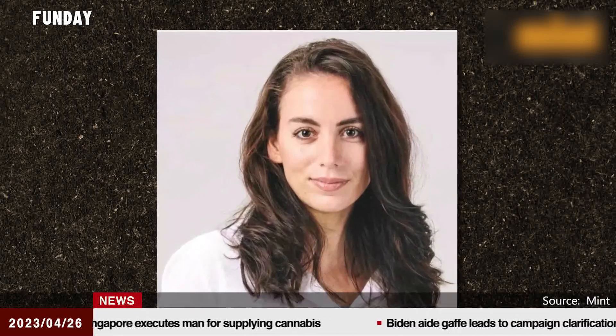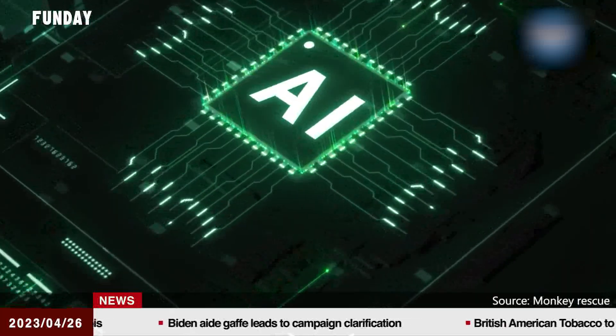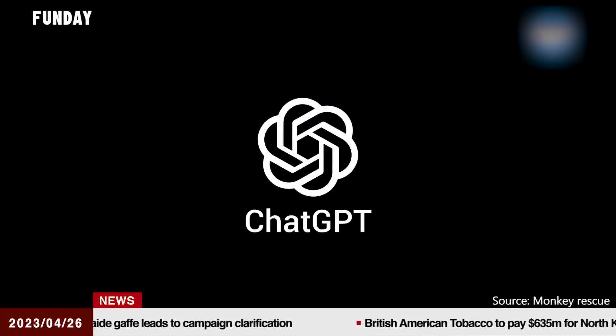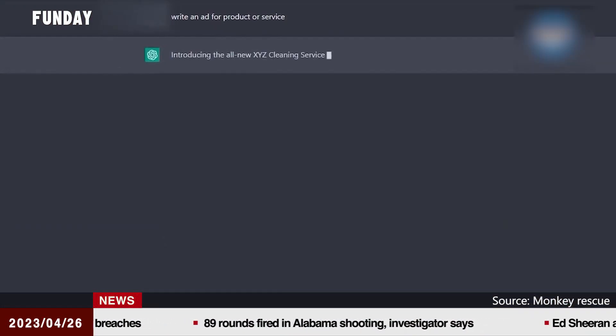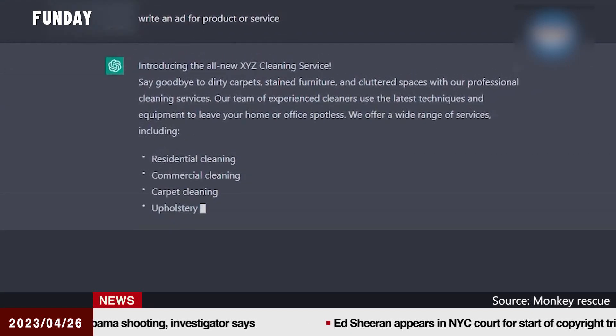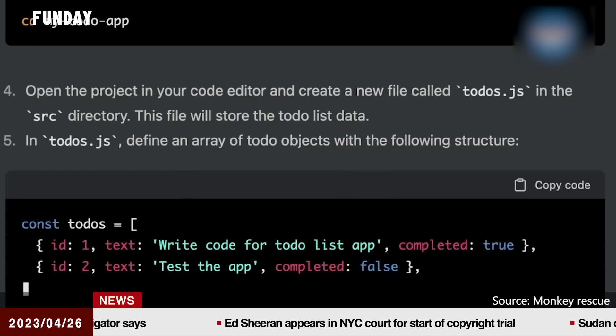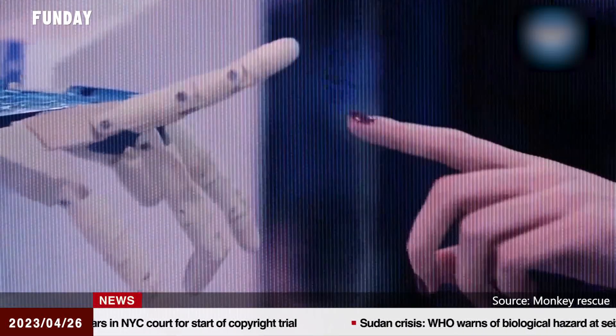ChatGPT's creator Mira Murati was born in 1988. When asked by the Associated Press if she anticipated the response to ChatGPT before its November 30th release, Ms. Murati said, 'We had been exploring it internally with a small, trusted group, and we realized the bottleneck was getting more information and data from people. The intention was to gather feedback on how the model is behaving and use that data to improve the model and make it more aligned. We didn't anticipate the degree to which people would be so captivated by talking to an AI system.'